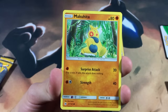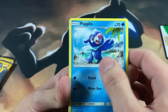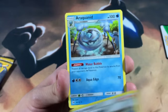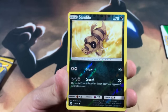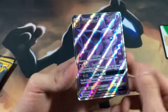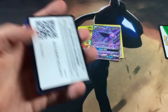Moving on, we got a Shellder, we got a Togedemaru - let me know in the comments if I'm saying these names right. We got a Popleo, we got a Zubat, we got a Fire Energy - really dope. I heard there are Secret Rare energies and I want to pull one of those. We got an Araquanid, we got a Sandile which is just a common, and then - oh my god - we got an Espeon GX! Look at the foil on that - that is crazy!